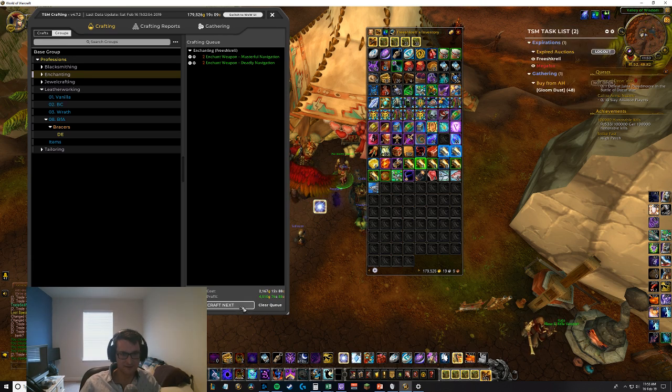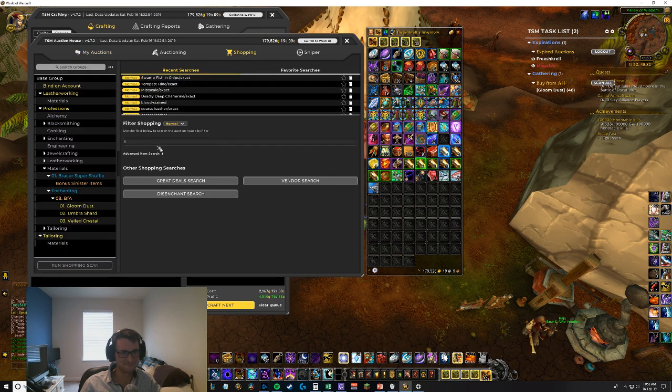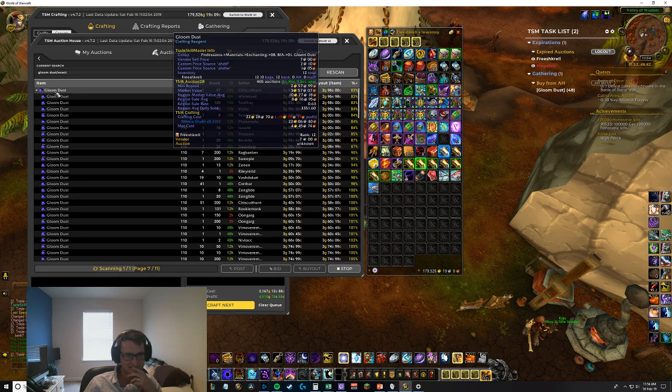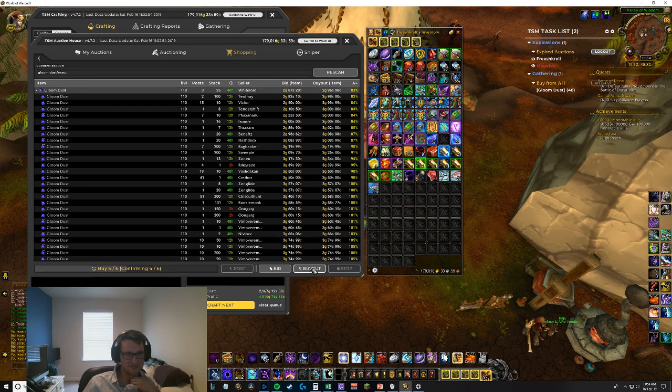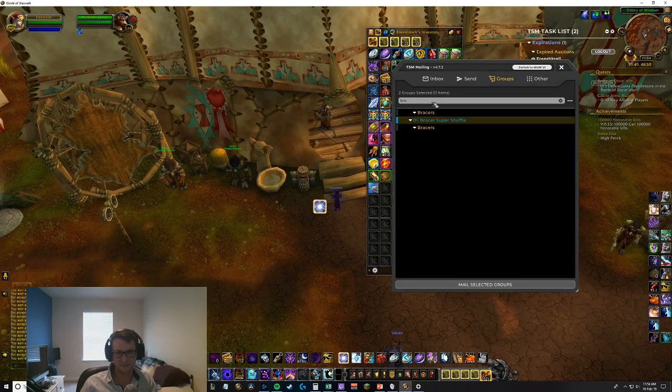What? I need gloom dust - hello, what is the world coming to? I guess we're buying some gloom dust. What a joke - never thought I'd run out of that. Looking at material cost - region average daily sold is 3,351, that's a really big number. Just buying a bunch of this gloom dust nonsense. I'm probably not disenchanting the greens I get from doing the shuffle, which would be a big supplier of gloom dust if we were doing that.